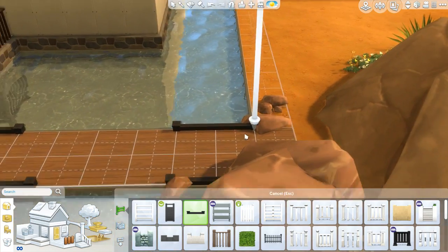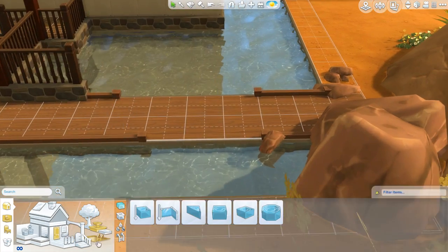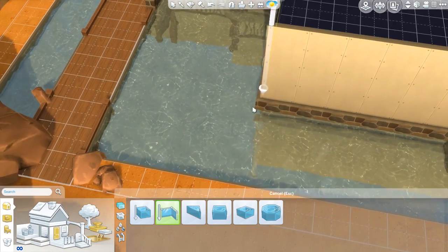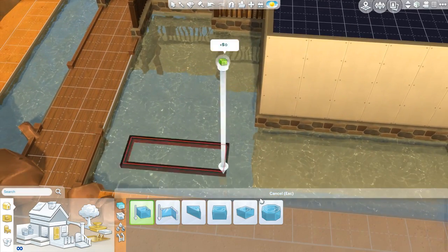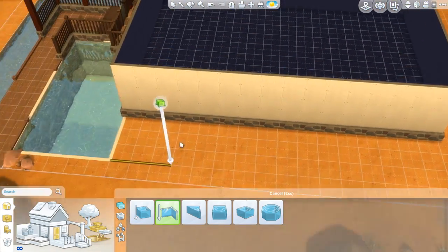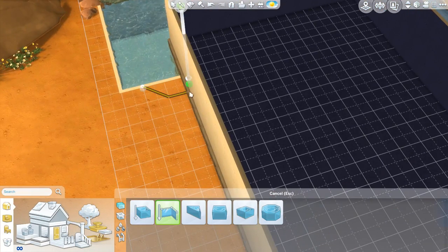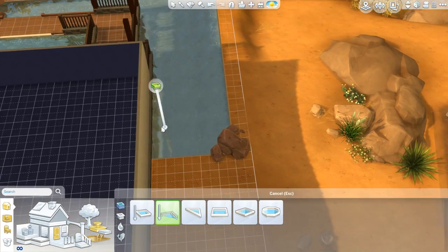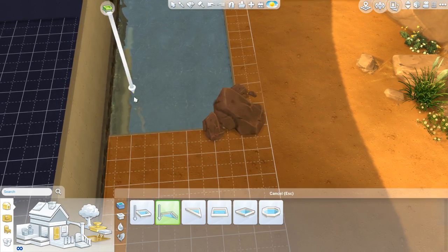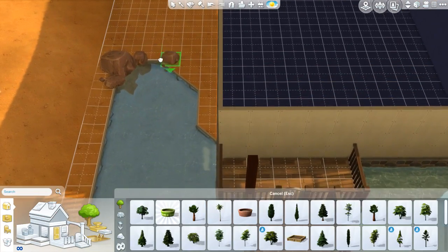I hope you guys are all doing well. I don't have very much to explain for what's going on — I'm just sort of making the boardwalk and the port right now. I'm using a lot of earthy tones, a lot of brown colors, because it kind of works a little bit better in Oasis Springs, and especially because it is a lake house, I wanted it to have that natural or organic feel — very outdoorsy, sort of one with nature.